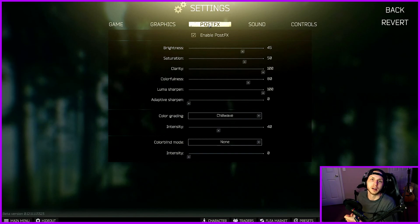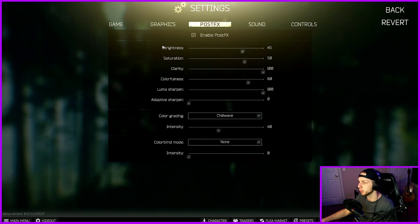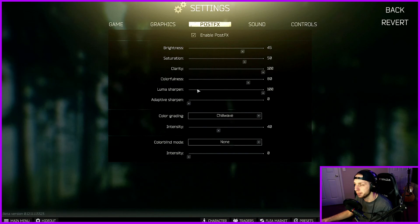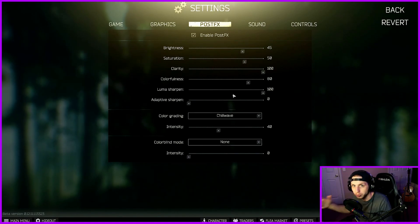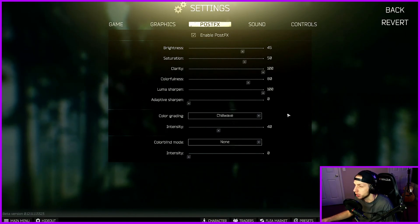A lot of people have mixed reviews on post effects, but in my opinion I love them because Tarkov is a very visually bland game and it helps me see a lot better. What I would recommend is — just like the sensitivity and all that stuff — use this as a background and you can actually spawn into an offline raid and pull this up in raid and click visualize, and it'll show the actual raid and you can adjust this and it'll show you what it looks like in game. So you're not having to just kind of blindly adjust it. These help tremendously.